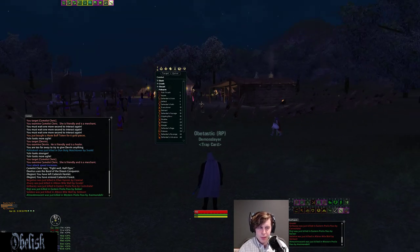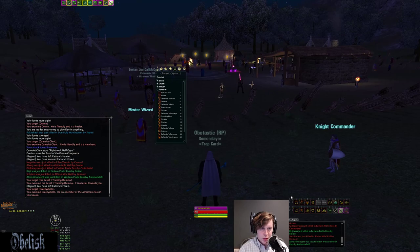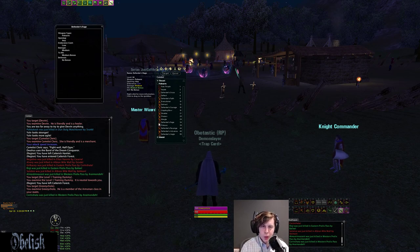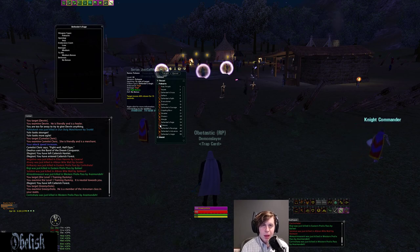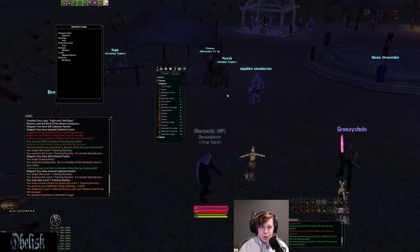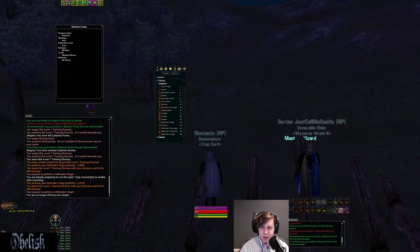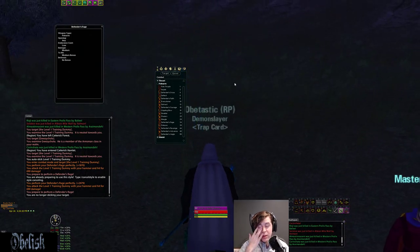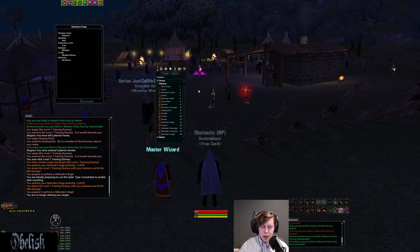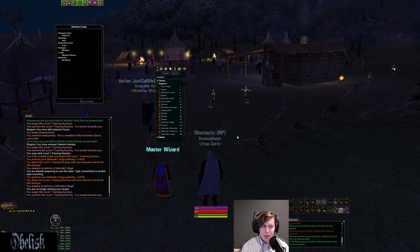We'll start with the polearm spec line. The first style I want to talk about is the level 34 style Defender's Rage. This is your anytime style — medium damage, low end cost — what you're going to hit when you can't hit positionals or reactionary styles. Just run up, it's an anytime style. The cap right now with mass strength and all that is 690, so we can use that as a baseline to see how hard the other Armsman styles hit.